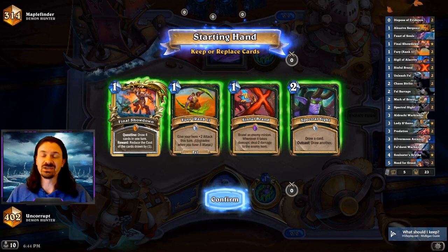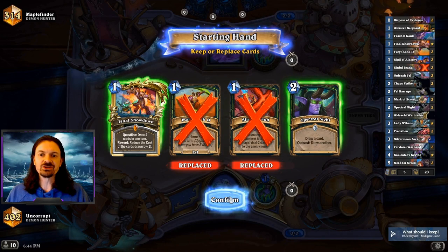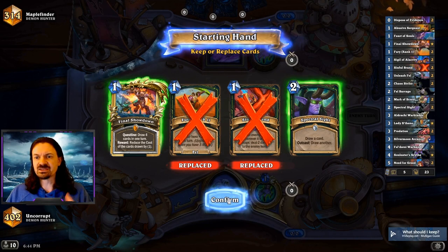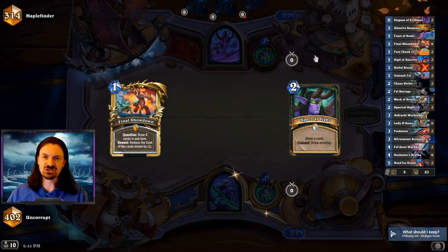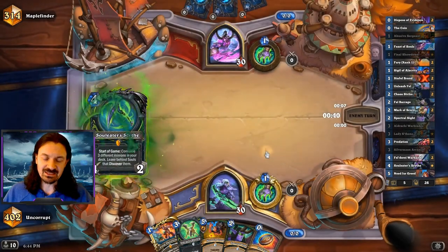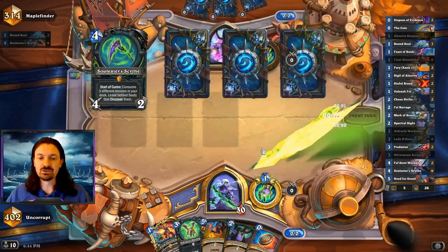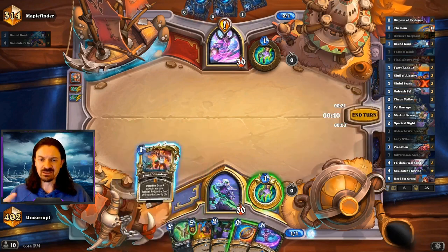In the second game I've got a couple of additional tips and tricks to cover. We're up against the Demon Hunter — this is going to be a mirror match. With the Mulligan, I'm keeping Spectral Sight because the stats say it's a keep, but the issue is that Spectral Sight is on the far right of my hand, and the only way I can outcast it is to move it to the far left. Sometimes your expensive cards like Felderai Warband or Soul Eater Scythe will lock you out from playing Spectral Sight from the outcast position. There's an argument that if it's on the far right you toss it in the Mulligan, but ultimately I decide to keep it. With the way our hand is shaping up, I'm looking at playing Aldraki Warblades on three, trading the Need for Greed and Spectral Sight on four — completing the first stage of the quest.